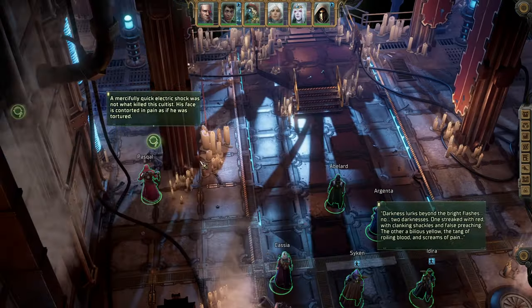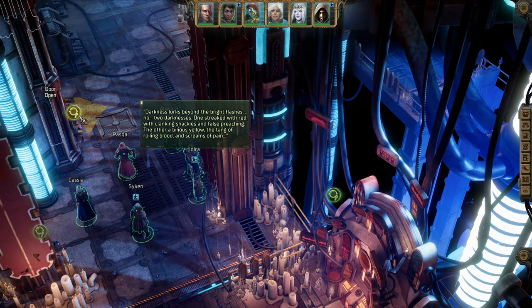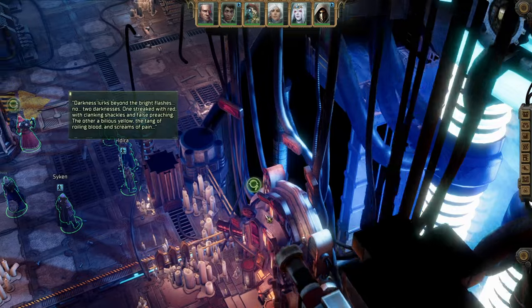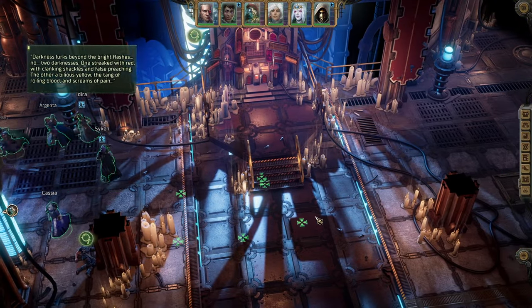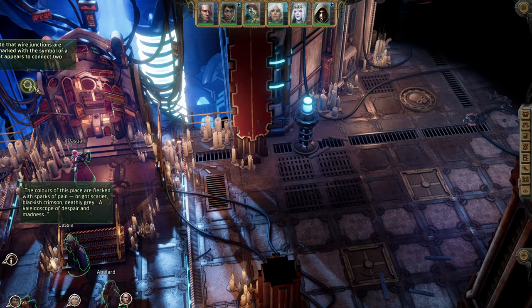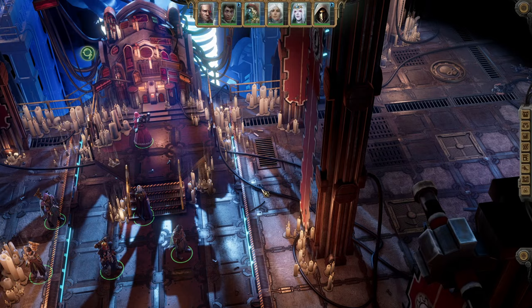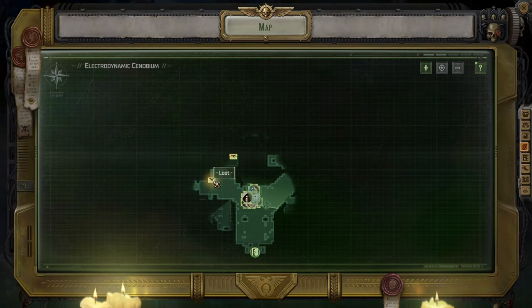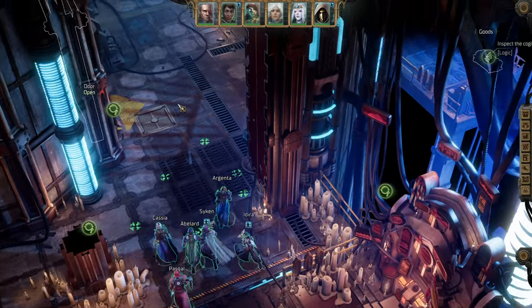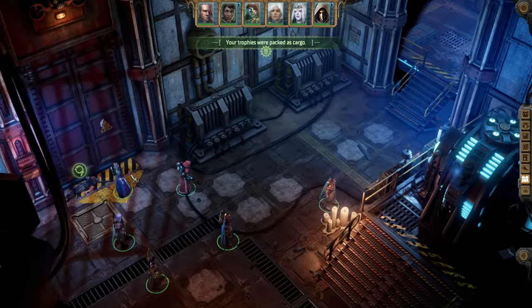Darkness lurks beyond the bright flashes — not two darknesses: one street red with clanking shackles and false preaching, the other a bilious yellow, the tang of roiling blood and screams of pain. The colors of this place are flecked with sparks of pain — bright scarlet, blackish crimson, deathly gray, a kaleidoscope of despair and madness. For those of you who are unaware, chaos can also infiltrate machines and corrupt machine spirits.